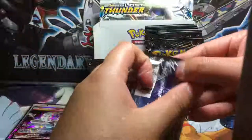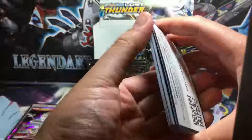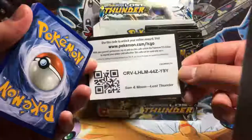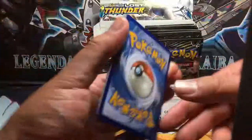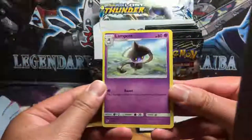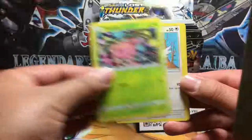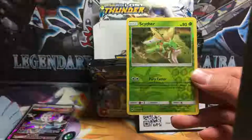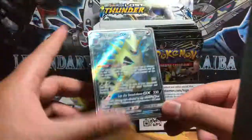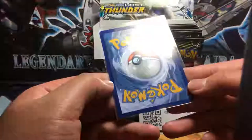Next pack — flat corner again, so either a GX or green code. We got Lampent, Grovyle, Adventure Bag, Ninkada, Eevee, Hoppip, Pikipek, Durant. Scyther is the reverse holo. We got a dark energy and Tyranitar GX full art — definitely will take that. It looks really good. That's a hit for me.